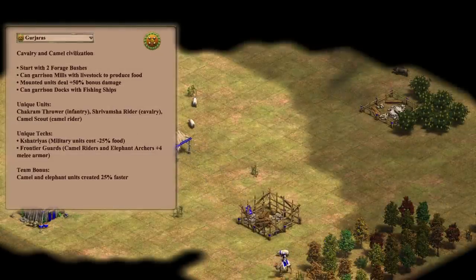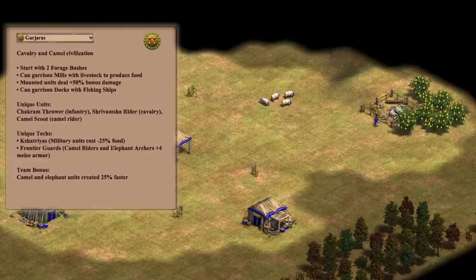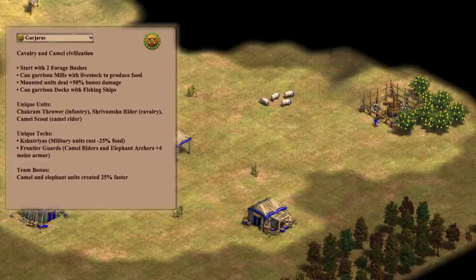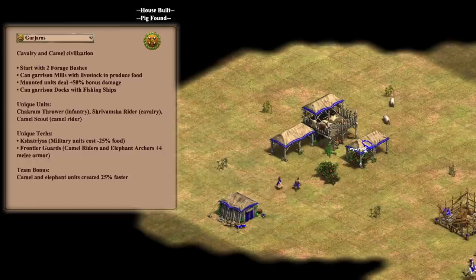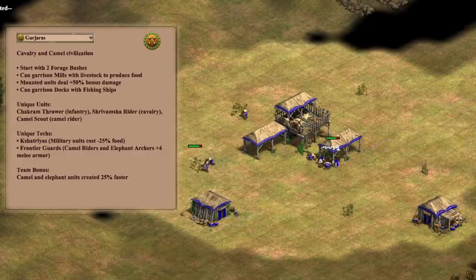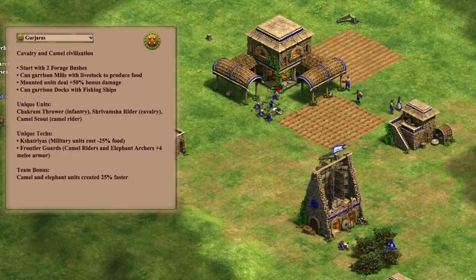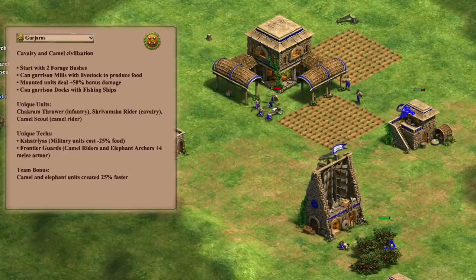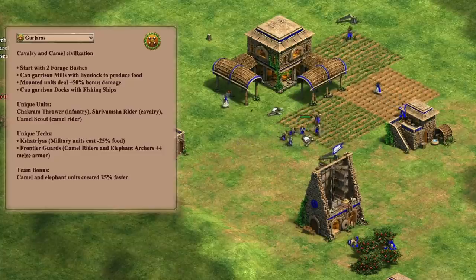Gurjaras is next. Their opening is completely unique due to their ability to garrison herdable animals into mills to make them generate a slow trickle of food. About 6 sheep give you the food income of about 1 villager, so it's not game breaking, but it's still worth making your mill as soon as possible so you can get your animals producing milk instead of standing around. Gurjaras start with 2 berry bushes under their town center. You can take these while you wait for enough villagers to efficiently take your boar, which feels really smooth. You have to take some wood from straggler trees to afford your lumber camp, but it's completely worth it. Once you run out of boar and deer meat, you'll want to send 1 sheep at a time to your town center to collect from them. Adding farms is how you collect food once your natural sources are out, so the longer you can delay adding farms, the more wood you'll have for other things like a mining camp or an archery range.